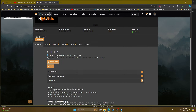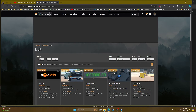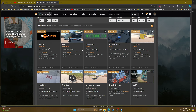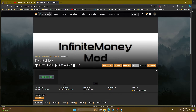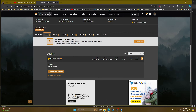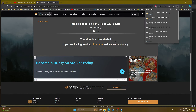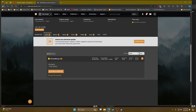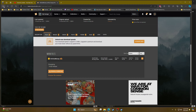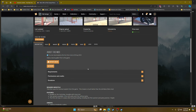Now go back to NexusMods using the back button. We're going to start downloading more mods. Let's go ahead and get Infinite Money — scroll down, go to Files, Manual Download, then Slow Download. Once it counts down it will download, then just hit back to return to the mods list.